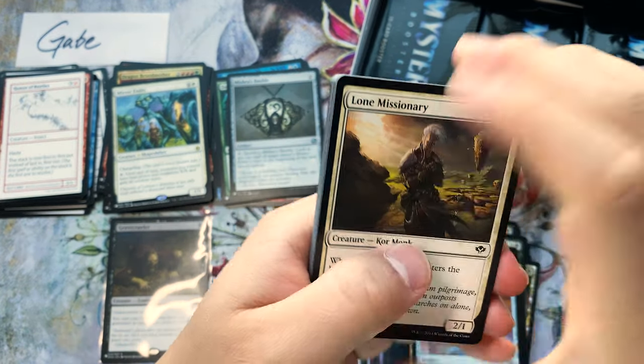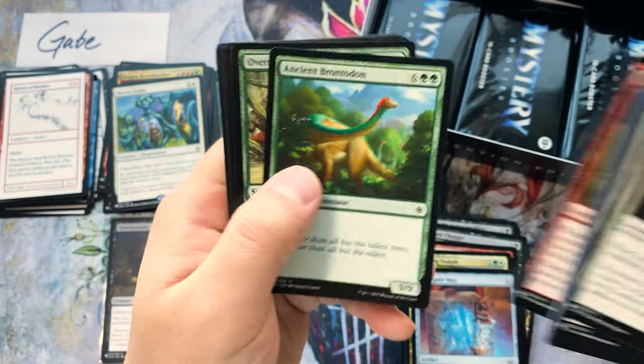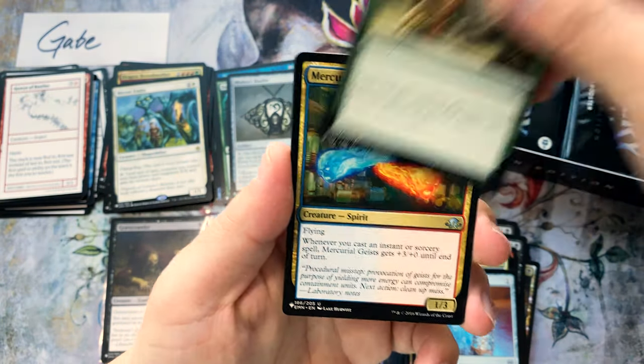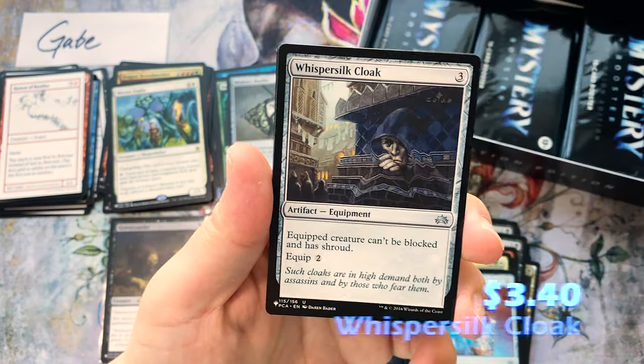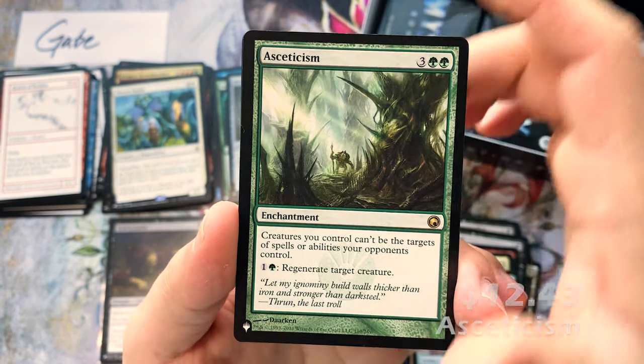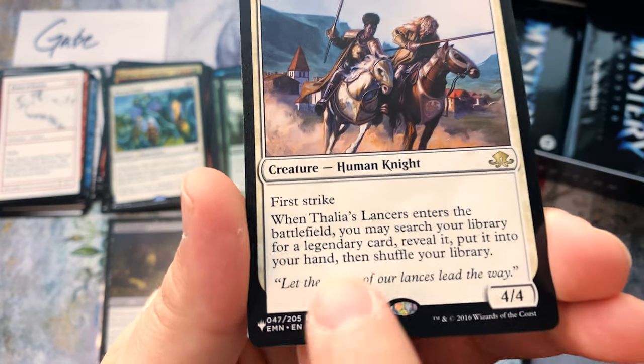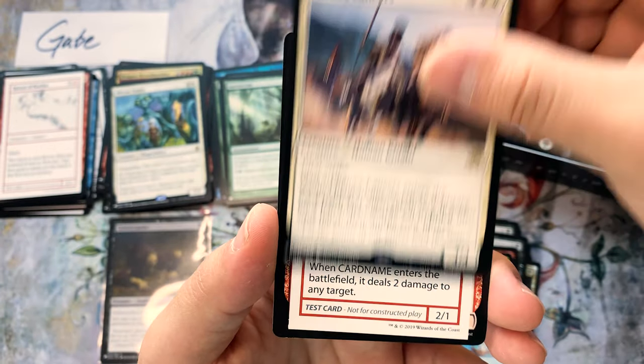It's actually kind of confusing to think about because it's so against the grain of how Magic works. The Cloak, Asceticism — this is some value as well. Thalia's Lancers — nice! I love these type of cards because you can grab planeswalkers with them.